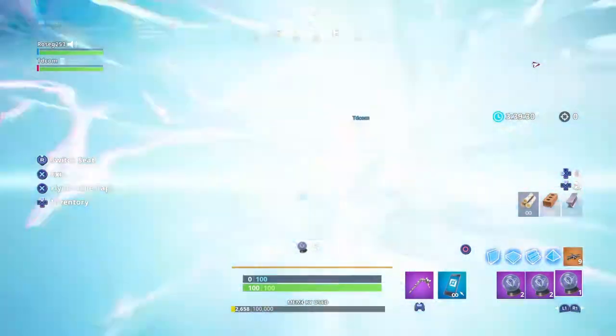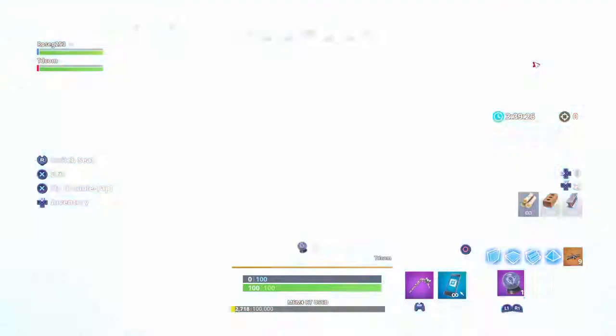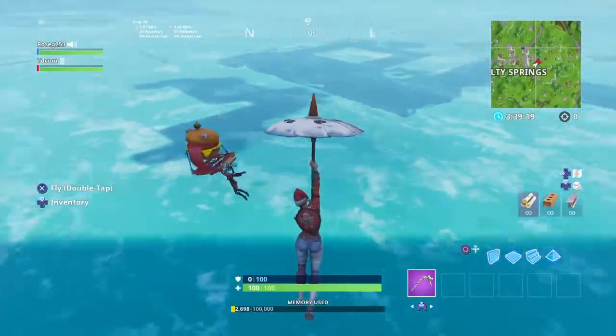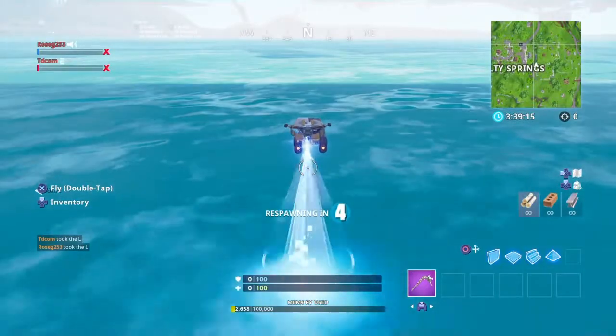He gets in the plane, you hop on back. You got to keep using the rift over and over again, keep using the rift. As you guys can see, there you are — you have to die in here, then you can spawn in Salty Springs. I just died right here.